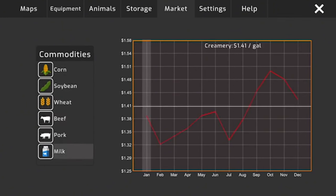There's our International 1066 and our Farmall Super M with the Kill Bros gravity wagon. We're taking that out. We also have loader controls — something we don't usually get in mobile farming games.